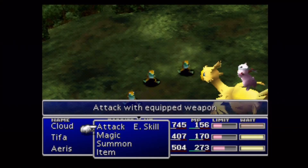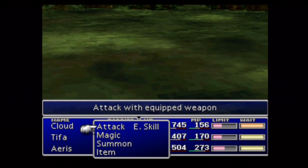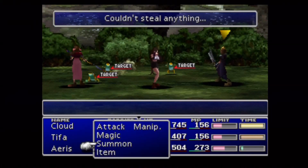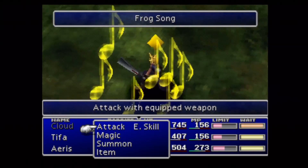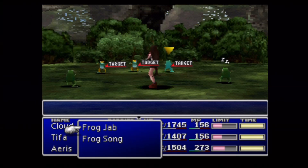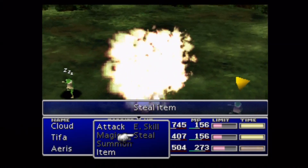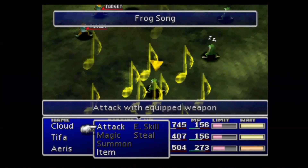Being a frog means you can't cast magic, can't summon, can't use commands — you can only attack and use the item command. Normally if you were to turn into a frog you could use a Maiden's Kiss to get rid of it, but unfortunately with these guys they'll just attack you again and turn you back into a frog. Unless you've got some way to combat the frog status, you could be in trouble. The goal here was to learn Frog Song on my two enemy skill materias.